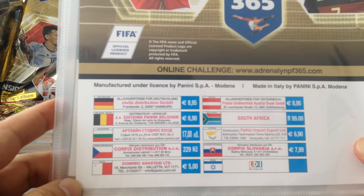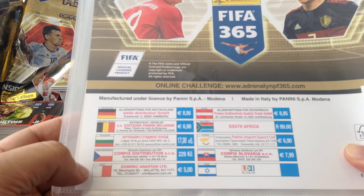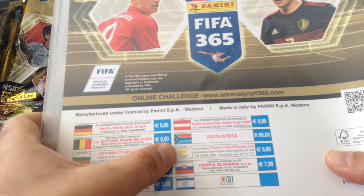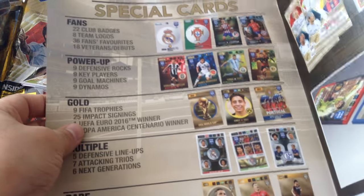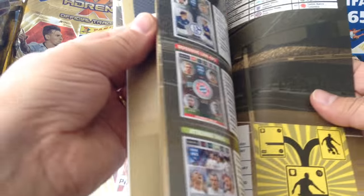The binder here is slightly different — this is the German edition distributed in Germany, Belgium, Bulgaria, Czech Republic, Malta, Austria, South Africa, Cyprus, Slovakia, and Israel. So those are gonna be the ones distributed there. Basically the same as the UK one — the map, the teams are exactly the same.